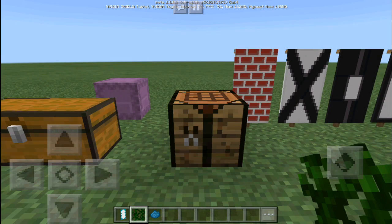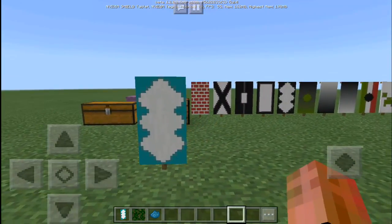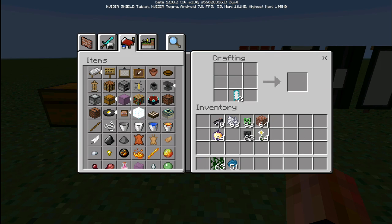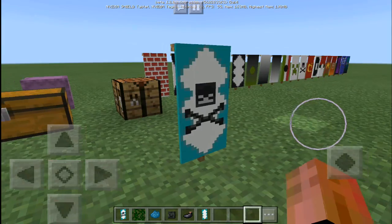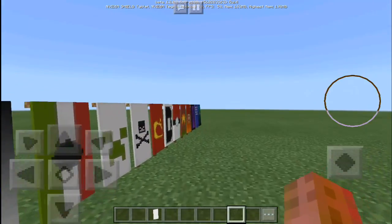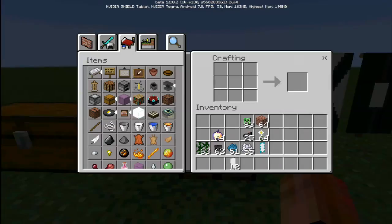As you can see, I have my custom design using the vines — look at that. And then you can just add another layer to it to add more detail. So let me try to add a Wither Skull at the center. Add the dye, and there you have it. We have a cyan Wither Skull banner ready to go. You can also create custom letters like the X or the D that I have here. You can just play around with the banners and see what you can come up with.